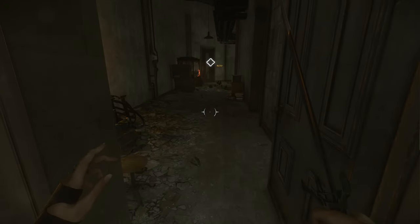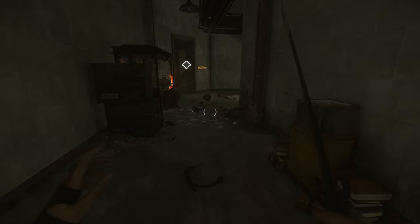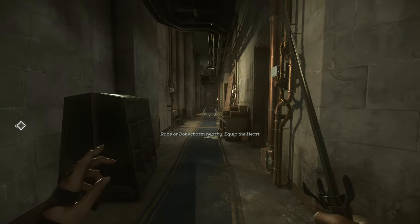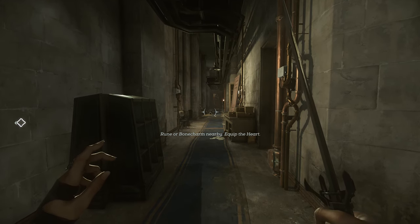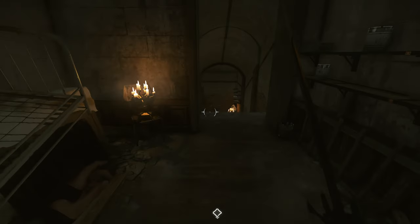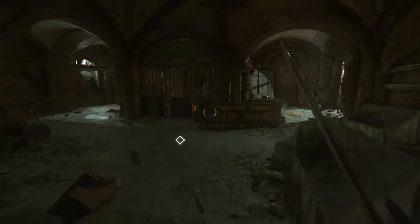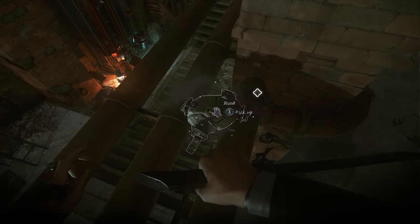Head through this door here and you're going to find another clockwork soldier. Once you deal with him, note that down this hallway there are two witches hanging out. You can deal with them now, or deal with them later — because once you turn on the power in the security room, they're going to come down to see what happened and you'll have to deal with them anyway. Head all the way down into the security room, take a left, go over to these pipes, jump up on them, and up here you're going to find rune number five.